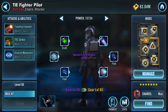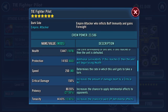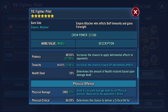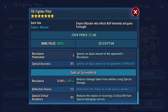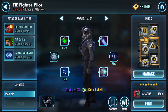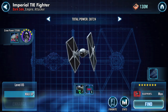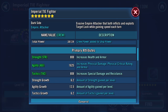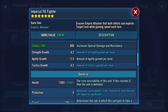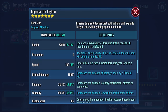That piece adds 644 to my galactic power. Having a quick look at the pilot — I could be so much faster, but I don't use TIE Fighter Pilot anywhere near as much as I should. However, I do use the ship, hence me putting some work into the pilot.